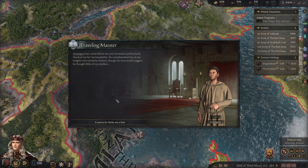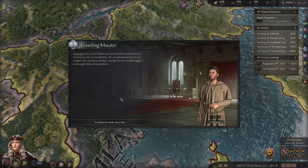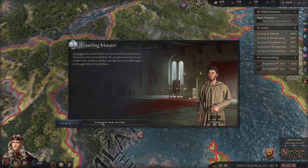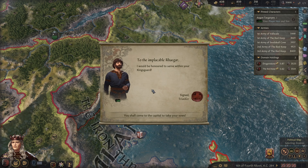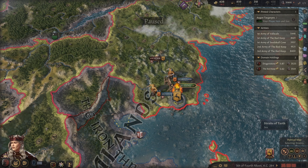Orton Grin has come before me and somewhat pompously thanked me for my hospitality. He complimented me on my insights into scholarly matters, though his tone would suggest he thought little of my intellect. It seems he thinks me a fool. That's a personal grudge we might have to deal with in the future, although we need to prioritize — I think the southern kingdoms comes first. Rise Sir Tristopher — oh, doesn't this feel good to slowly fill this out? There we go, 21 prowess.